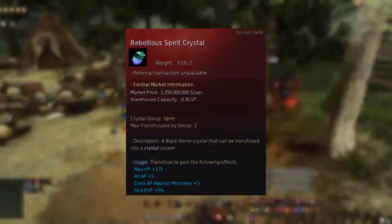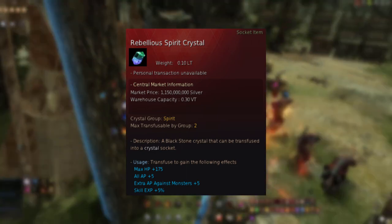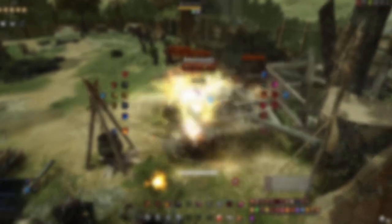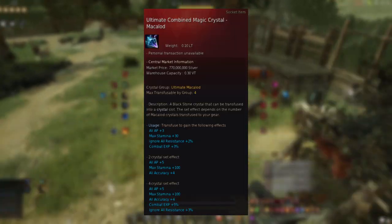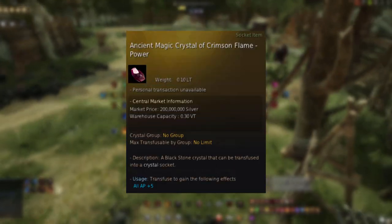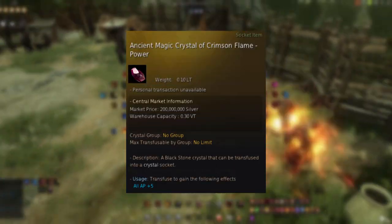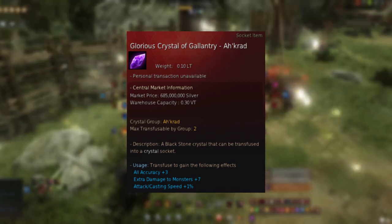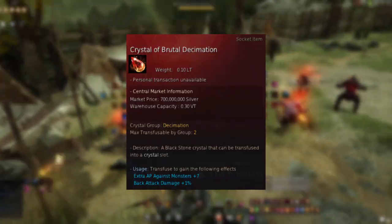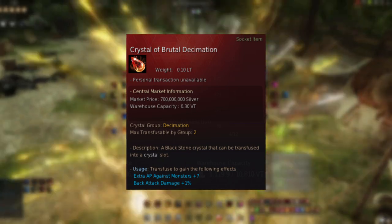Let's go over the crystals that are basically required at endgame and that all of you should be running always. First, the Rebellious Spirit crystals providing 20 AP and 350 HP — running two of these is required for effective high-end play. The new Ultimate Immaculate crystals give you an average of 5.5 AP and 2 Accuracy per crystal, a good damage increase over the previously used King Crimson Flame crystals. Glorious Hotcrag crystals provide 3 Accuracy, 7 AP, and 1% Attack Speed per crystal — you need two of these to even consider grinding at high end. Same goes for the Brutal Decimation crystals providing 7 AP and 1% Back Attack Damage: you need these in your build.